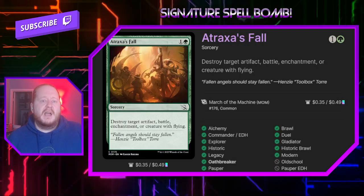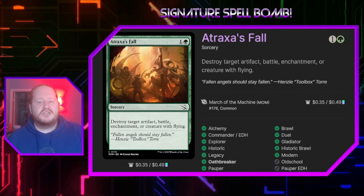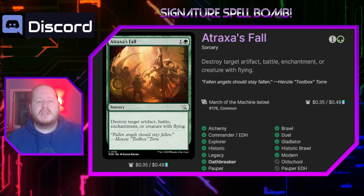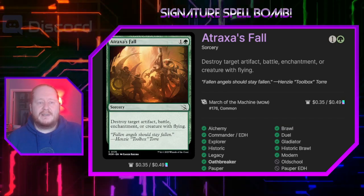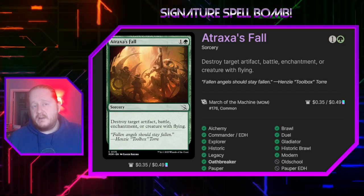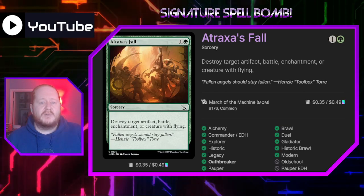Next up we have Traxos's Fall. For 1 and green it destroys target artifact, battle, enchantment, or creature with flying — that's a lot of stuff it can hit for two mana. Really good spell with the ability to get permanents back from our graveyard. Sadly we're not going to often be able to get a Traxos's Fall back, but Eternal Witness can get it for us, so it is a card we might want to play more than once a game in the right situation.